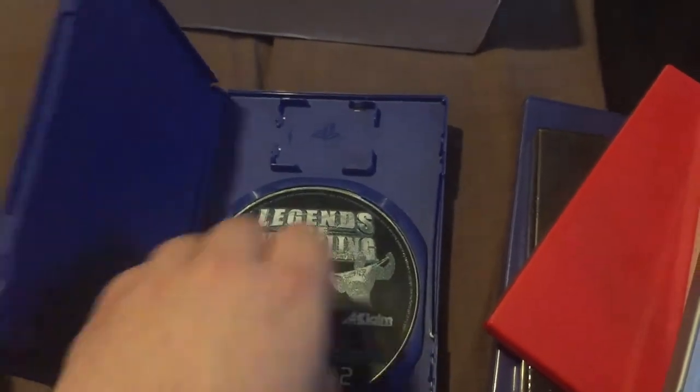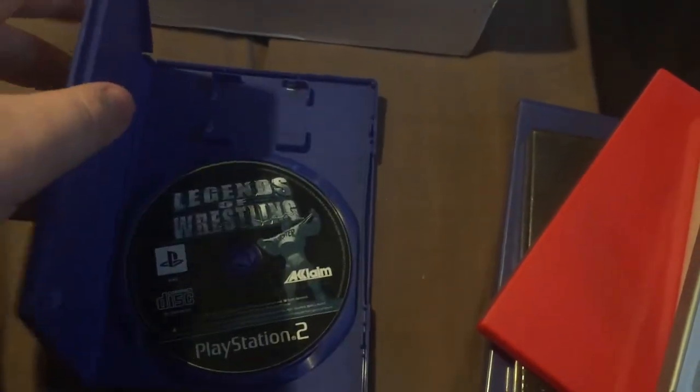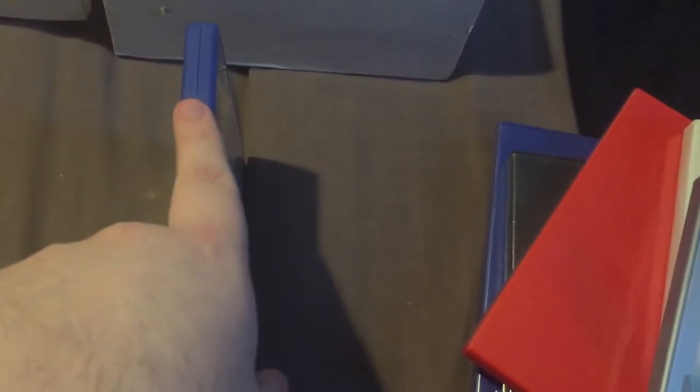We have Legends of Wrestling here. This did not work, but I don't think it's the fault of the disc - my PS2 struggles to read CDs. This is a CD-based game, which you can tell by the blue back. This didn't run, and I'm assuming it's because it's a CD-based game, because if you look on the back there's barely any scratches - it looks like it should play fine. So I will keep this and test it on a different PS2, because I plan to get a new PS2 at some point if I can find one for a good price - mine's not dying as such but it's not fantastic.